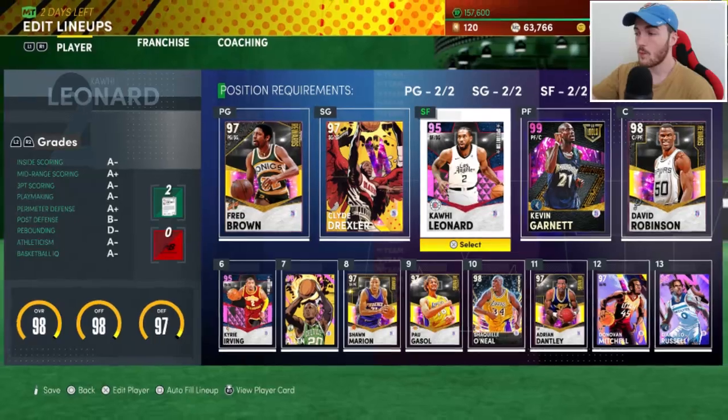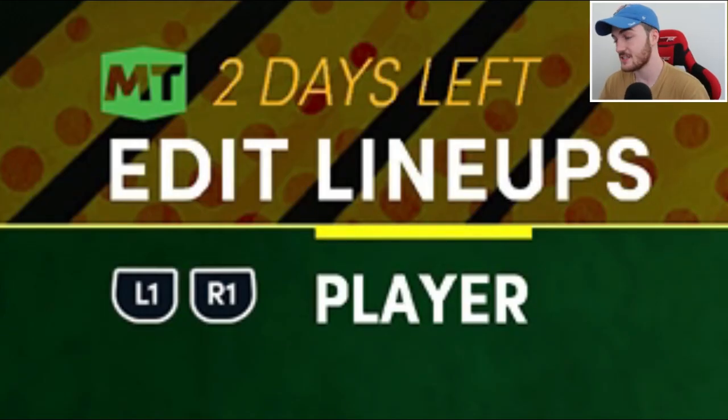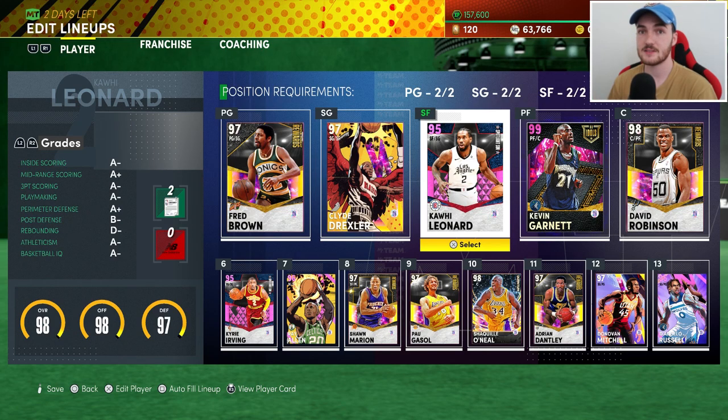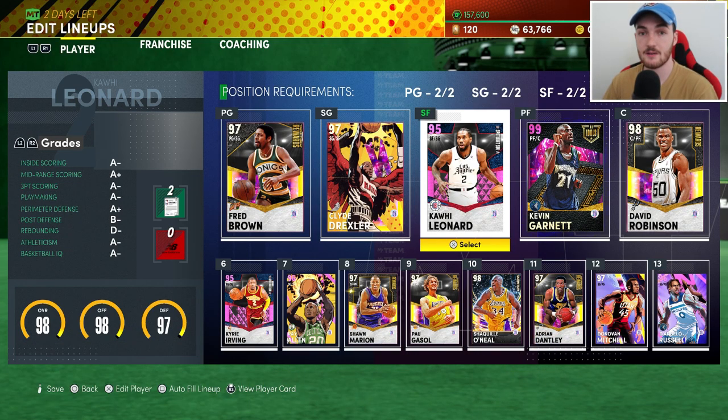We are on the no money spent account on NBA 2K21 MyTeam. This is a no money spent episode and I'm going to show you guys how to prepare for season six. As you can see in the top left corner, there are only two days left of season five. Go ahead and subscribe, drop a like, and comment your prediction for the level 40 reward for season six.